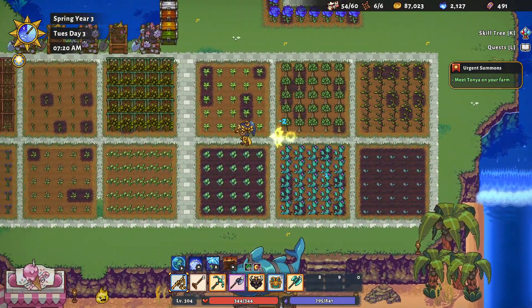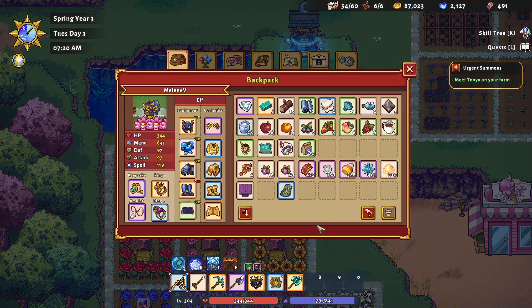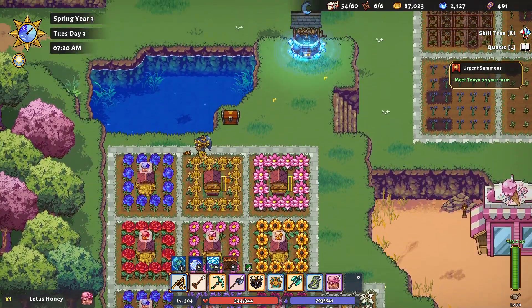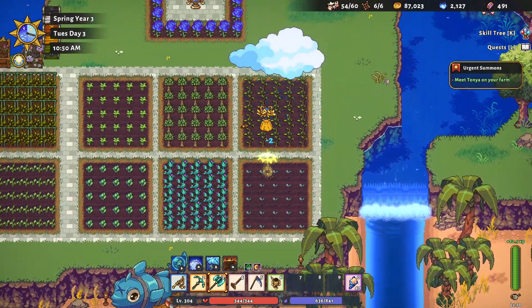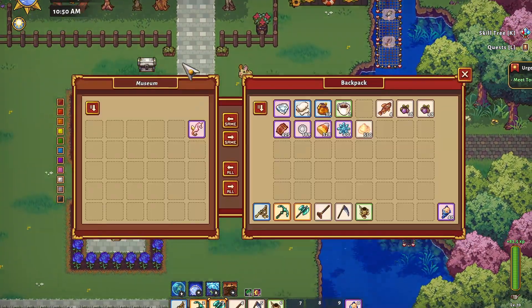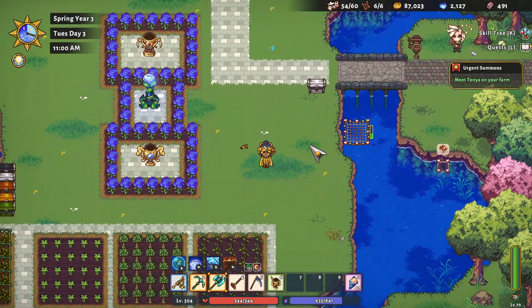Okay, so we've got some crops to water and some honey to collect — let's go ahead and get those done and finish up all of our farm chores. Okay, chores are all done, so we have to go in search of some fish.